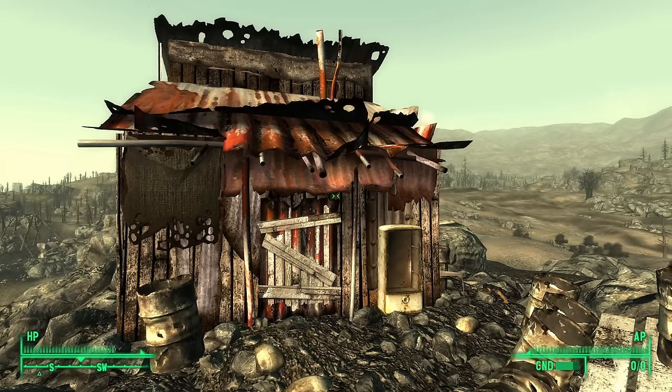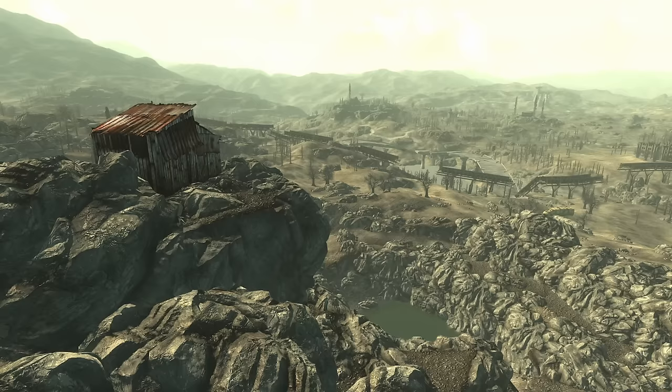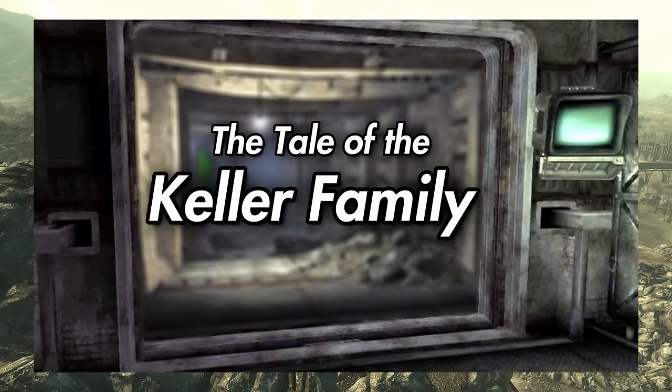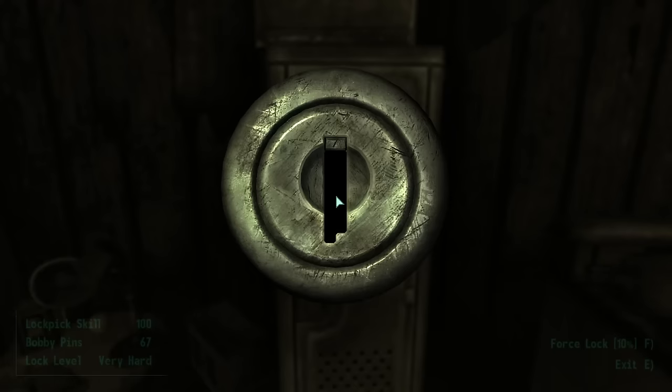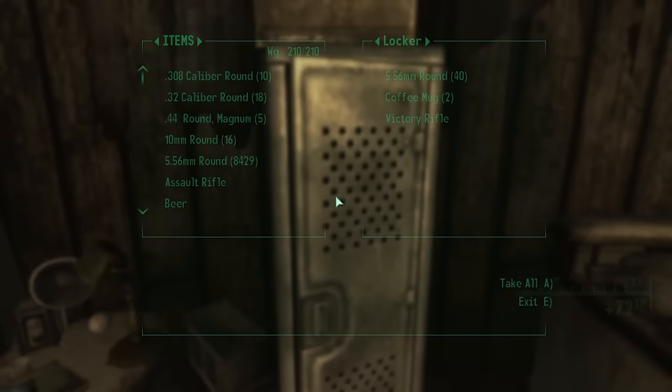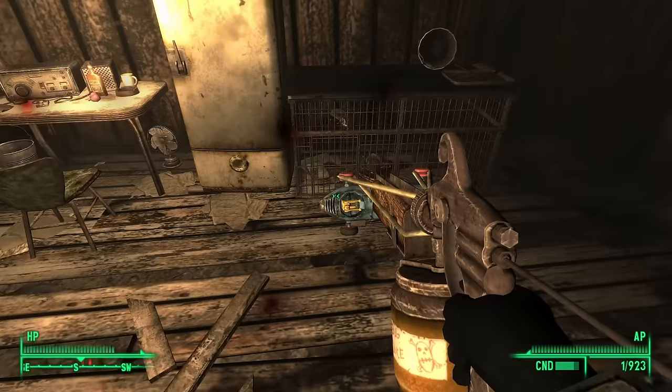Starting with a bonus location: the Sniper Shack. Northeast of Vault 87, atop a mountain overlooking a pond, sits a rusted sheet metal shack. Many players may know it already — it serves as the location for the fourth holotape in the Keller Family unmarked quest, and locked behind a very hard locker is the Victory Rifle, a unique but weaker variant of the Sniper Rifle with a unique knockdown effect and increased durability. A neat reward for those who like to explore.